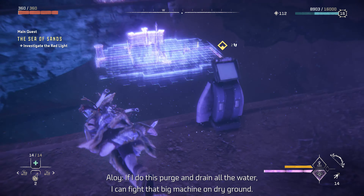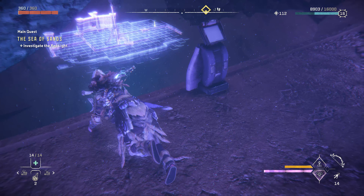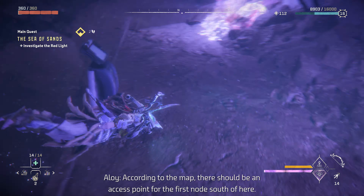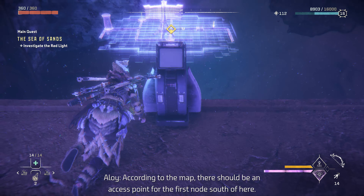The purge can then be triggered at the pump maintenance station. If I do this purge and drain all the water, I can fight that big machine on dry ground. Looks like I have to reset a couple of pump nodes first. According to the map, there should be an access point for the first node south of here.